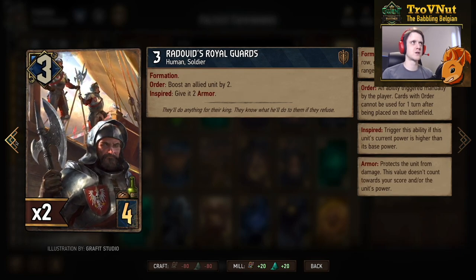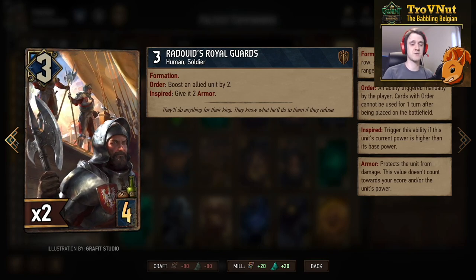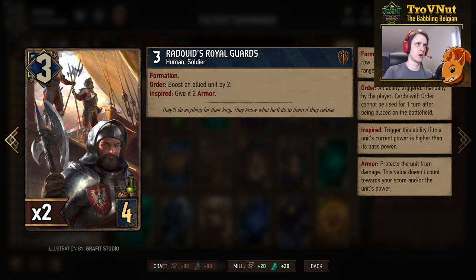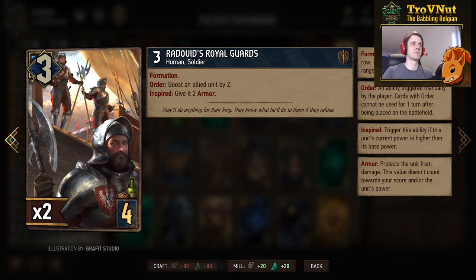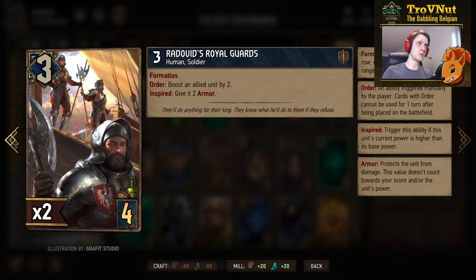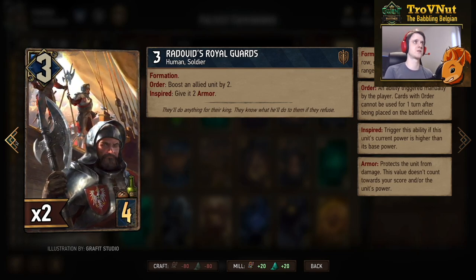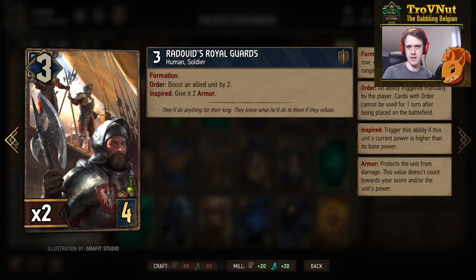First up, Coriath Marine — starts at three power and allows you to boost an allied unit by four. With devotion, you can do that immediately, making it seven points for four provisions — a very strong card. Similarly, Radovid's Royal Guard is another four-provision card with formation: played on the melee row it gets zeal and boosts an allied unit by two immediately, or on the ranged row it boosts by one but requires a turn to activate.